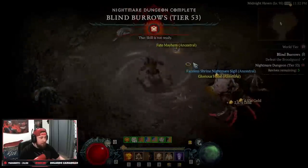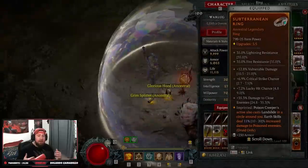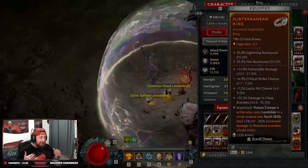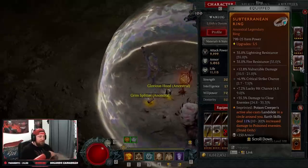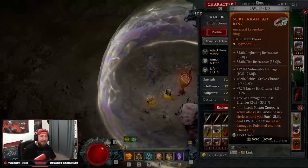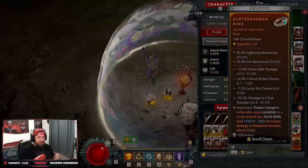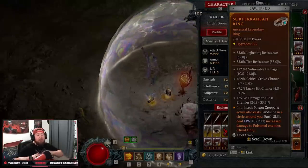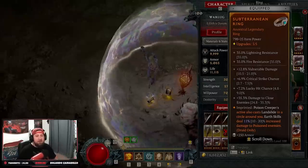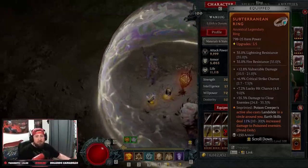Not too bad against the boss! That is the build — Trample Slide with Nature's Fury. I'm really enjoying it, and once I optimize a few more things especially in the Paragon board, this build is going to absolutely slap. It's a really fun build — you're so fast casting non-stop Landslides. Let me know what you think in the comments, like the video, subscribe if you're new, and as always, stay gaming!